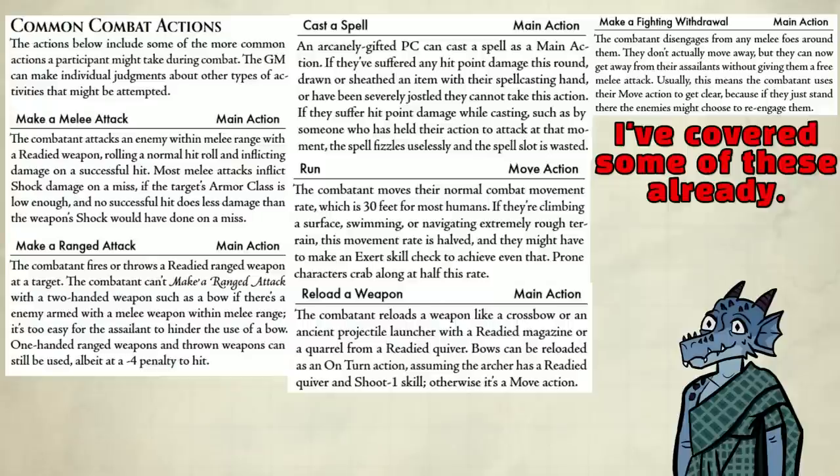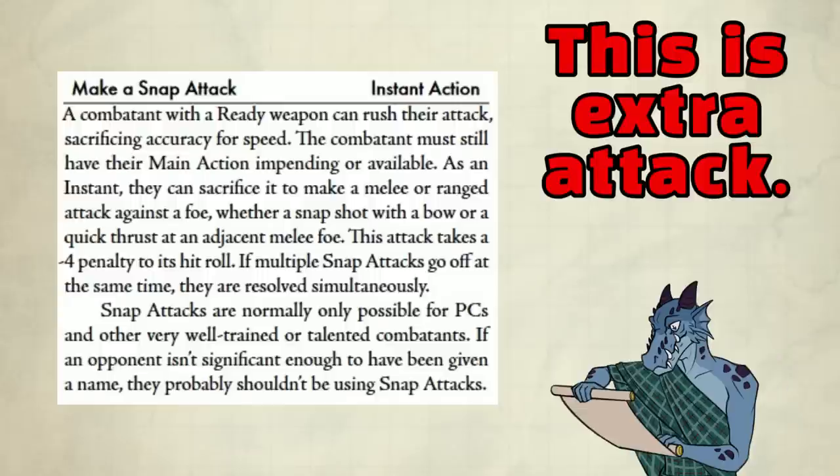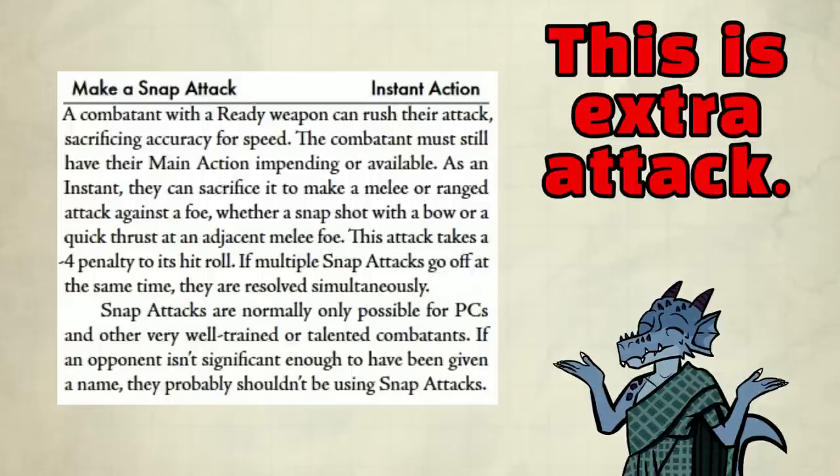Now for common combat actions. Some of them I've already covered, like making an attack, casting a spell, run, reload a weapon, and fighting withdrawal. Here's something new: snap attack. If you haven't used your main action in a round yet, you can snap attack, be it ranged or melee. It can be immediately at the start of the round or just an instant action. You take a minus 4 penalty to the hit roll, though. This is basically your extra attack.